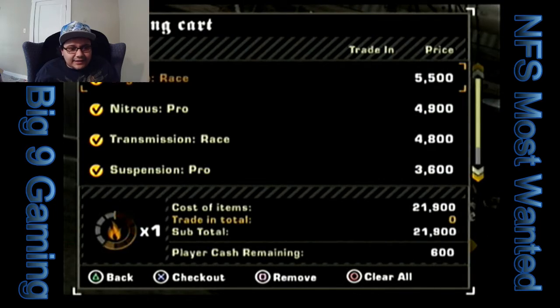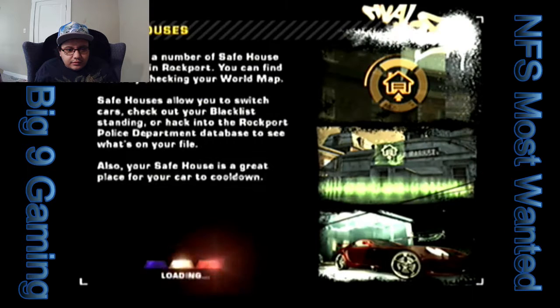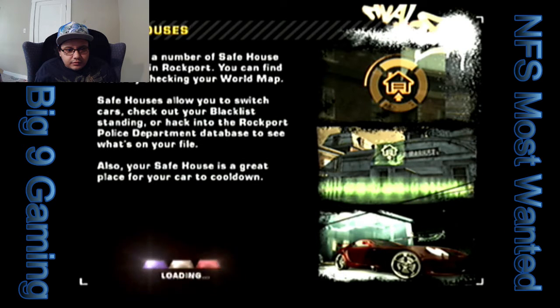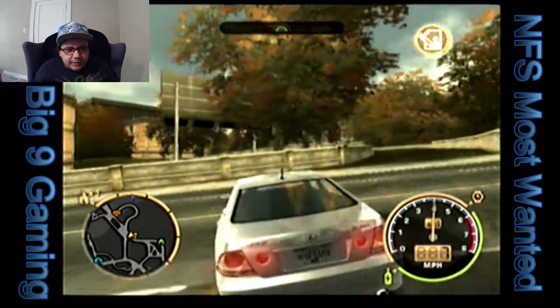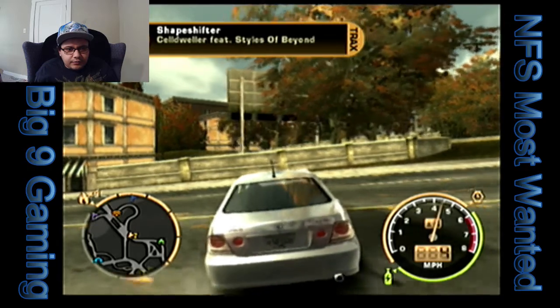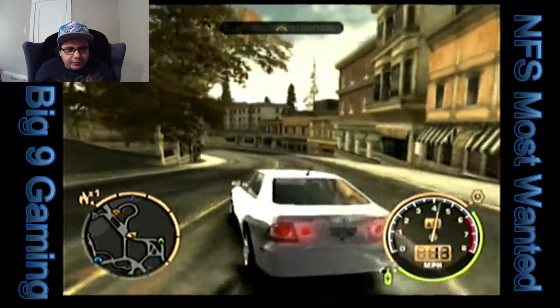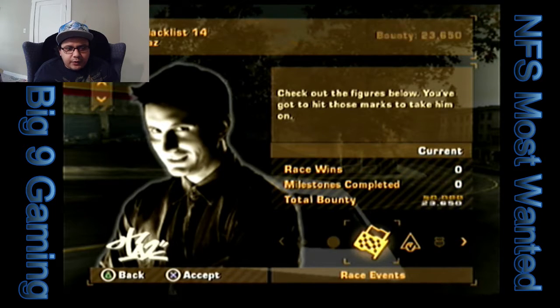We got this — we're going to take him down real quick. I was watching a few speedruns of this game and they look pretty interesting; we might keep up with the route and look into speedrunning. We have a lot we can do with this Lexus. Taz requires winning four races, three milestones, and just over double the bounty — that's not too hard.